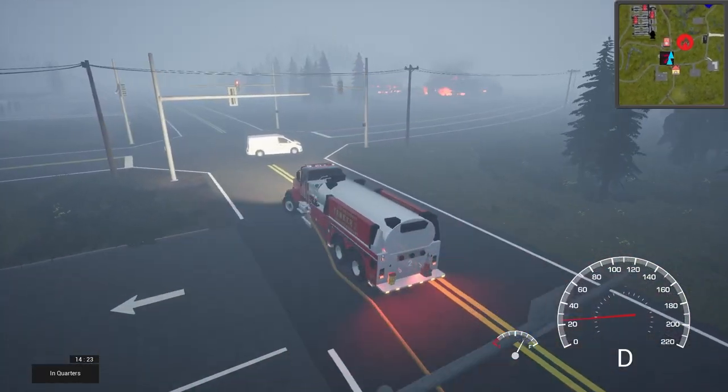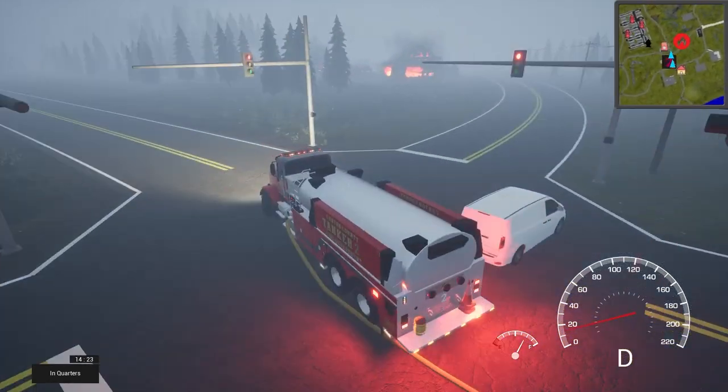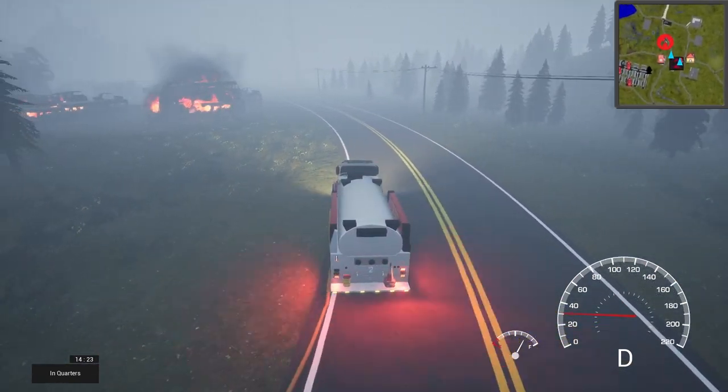I don't know why the van is freaking out in the intersection here. We'll go around them. Cool thing is the AI will not drive over your supply lines — they do a better job than I do, because I drive over them all the time.